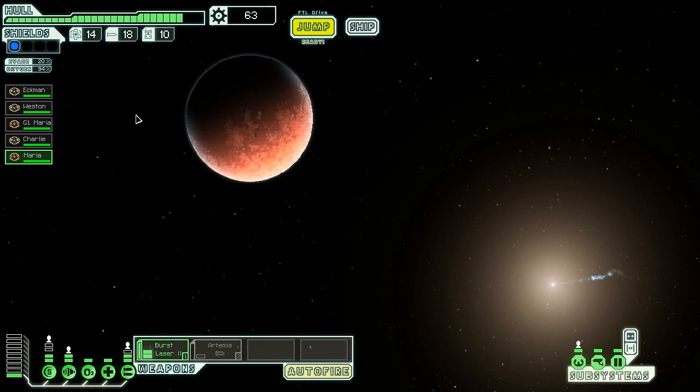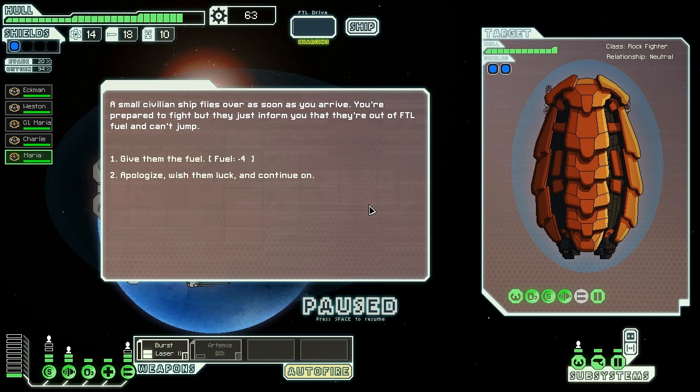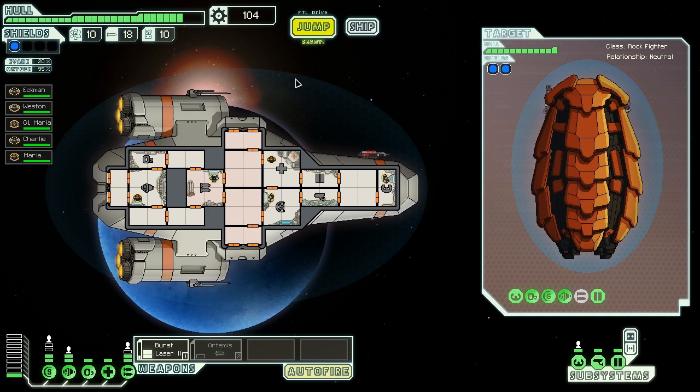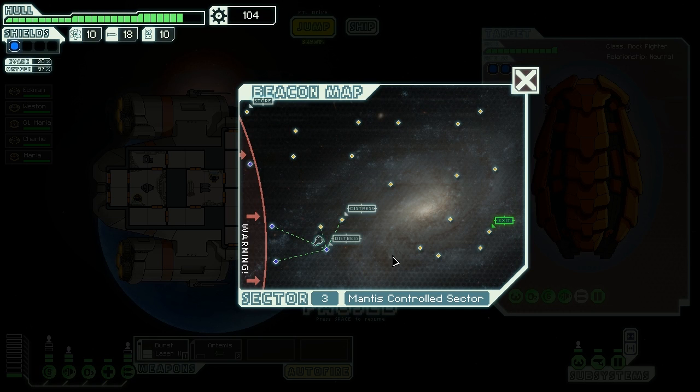Let's go to the distress beacon. A small civilian ship flies over as soon as you arrive — you're prepared to fight but they just inform you that they're out of FTL fuel and can't jump. Four fuel is quite a bit, but I hope I get some positive out of this, so I will give them the fuel. And I get 38 scrap — okay, I accept that. Four fuel is bought from the store for 12 scrap, so that was okay.